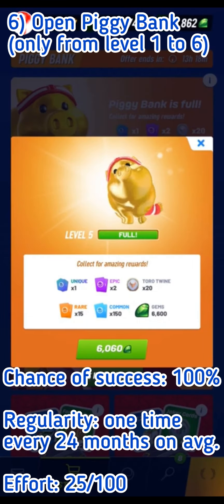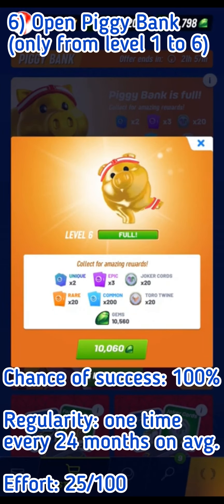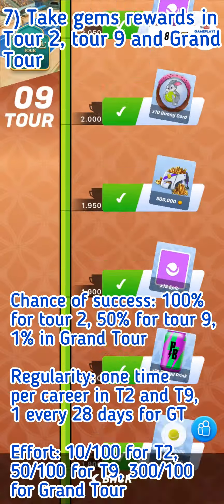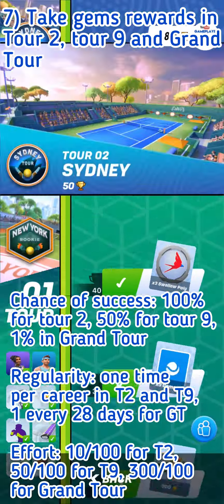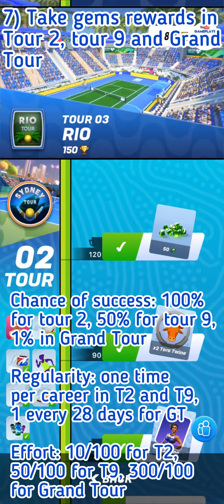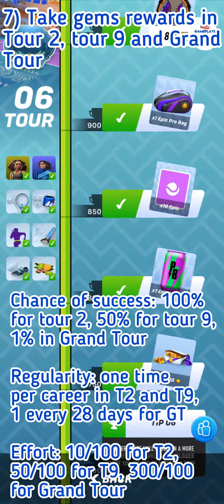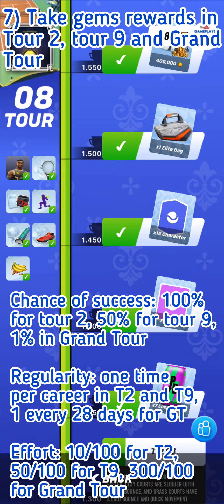As for effort, you fill piggy banks naturally by doing daily challenges, filling the points bags, and opening bags. The seventh way is about progressing from Tour 1 to Grand Tour to get rewards — true since the Tennis 2.0 update released in mid-December 2023. The 1,000 gems reward in Grand Tour recurs once every 22 days, the duration of a Grand Tour season, while gems rewards in Tour 2 and Tour 9 are given only once.